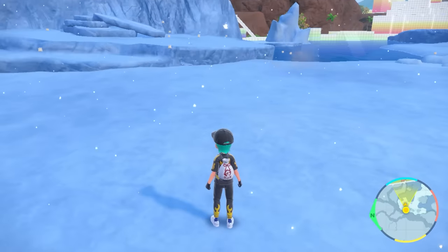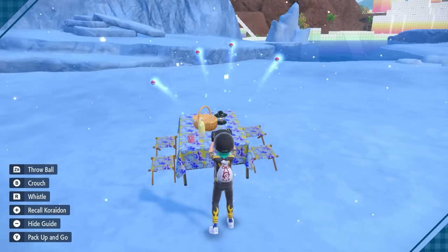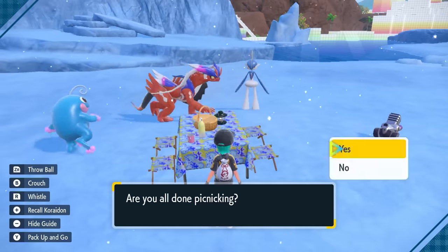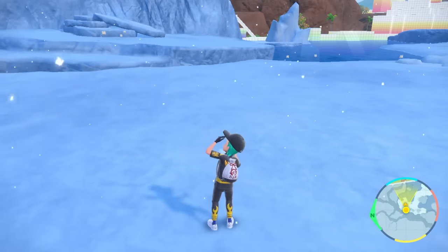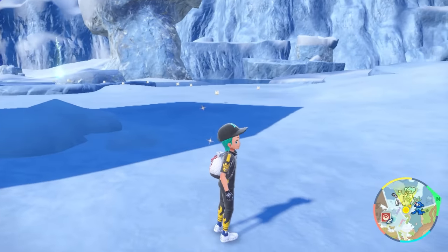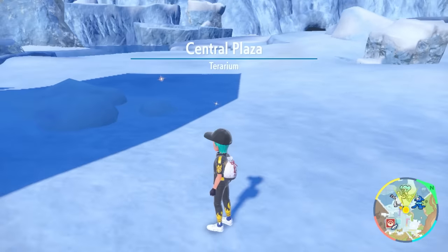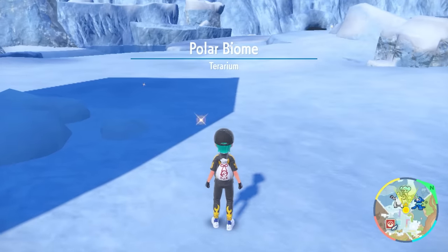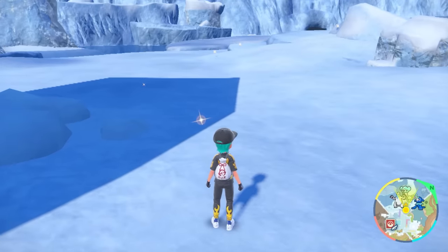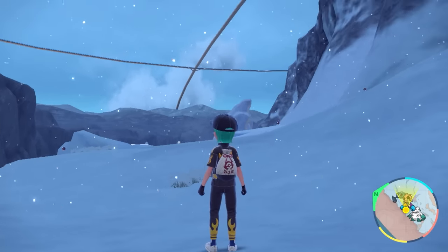The easiest ways to apply this method are going to be utilizing the picnic method or the town respawn method. The picnic method is where you set up your picnic, despawn everything onto the field, take your picnic down, and new spawns come in on the field in front of you. The town respawn method is where you leave one location, enter another, get the text appearing that you've entered a new location, which despawns everything in the previous location, and then you turn back around and re-enter to get new spawns.